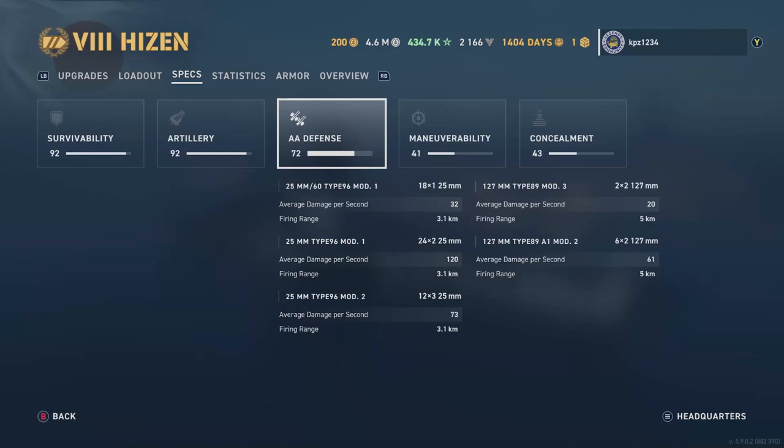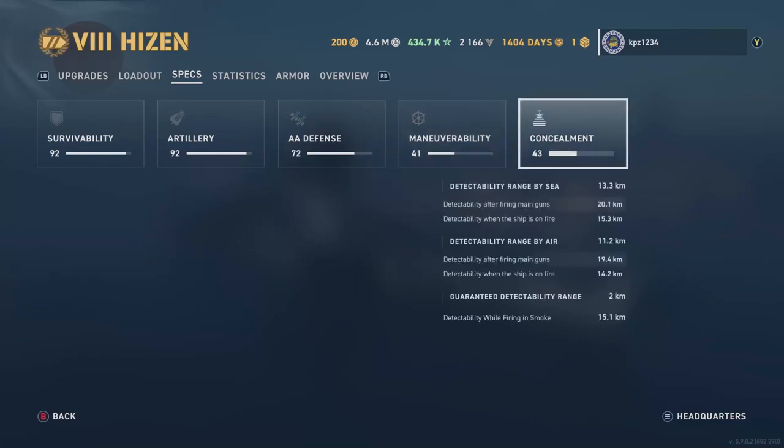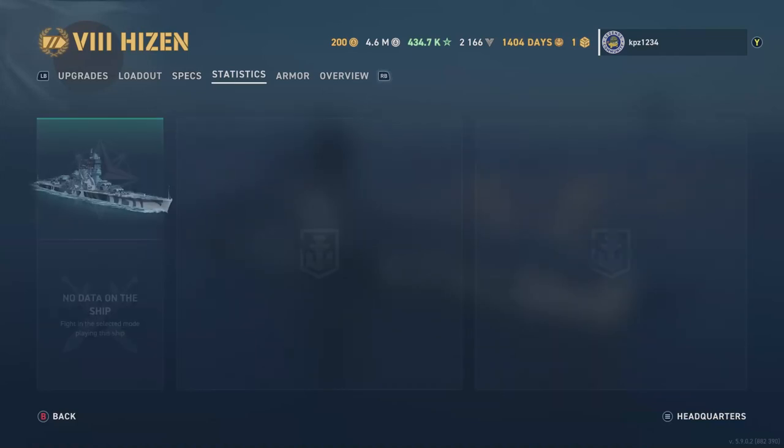The first set of 2×2s reloads every 6 seconds, the second set of 6×2s reloads every 7.5 seconds, the third set of three triple 152mms reloads every 12 seconds doing 2,600 HE shell max damage with a 10% fire chance. Range of all secondaries is 5.2 km. AA defense: the first two sets of secondaries are dual-purpose, your longest-ranging AA, doing 120 damage per second. Maneuverability: 29.9 knots, 880-meter turning circle, 18-second rudder shift time — not great. Concealment: 13.3 km on the surface, 11.2 km from the air.